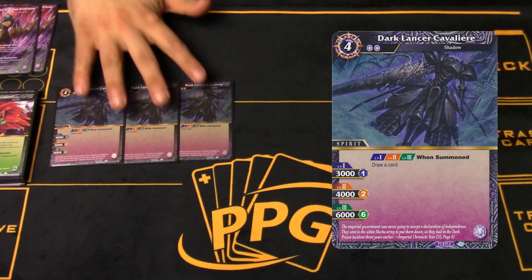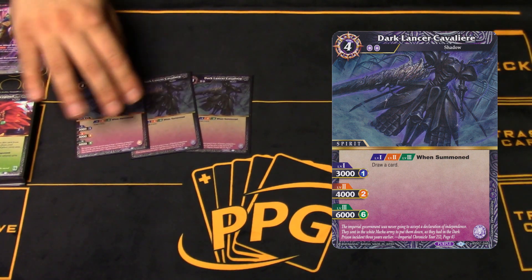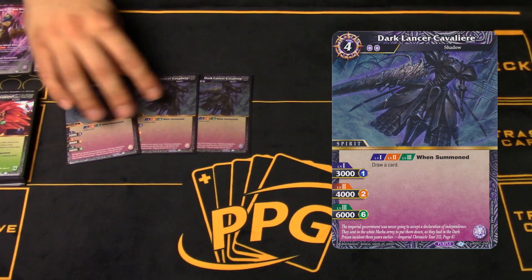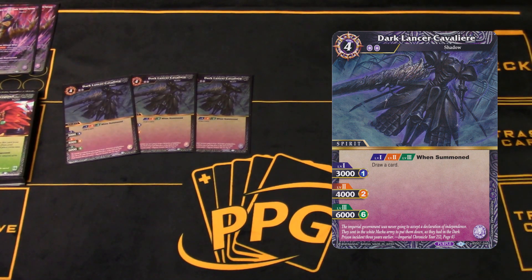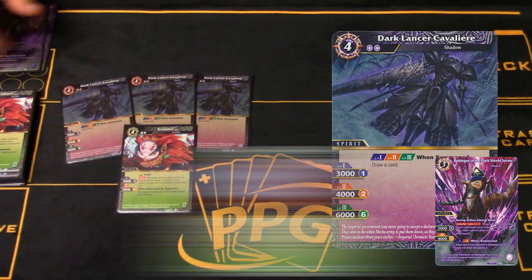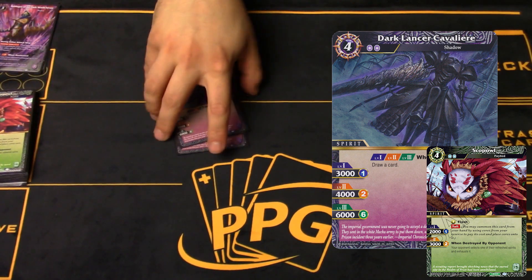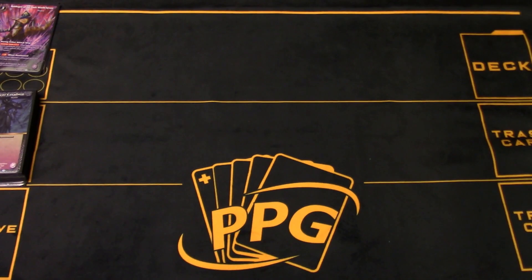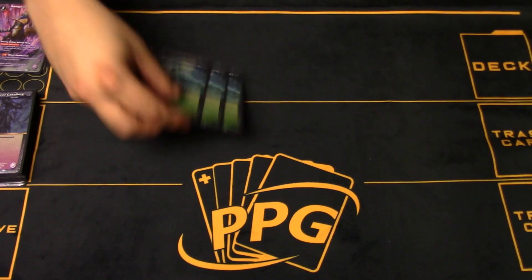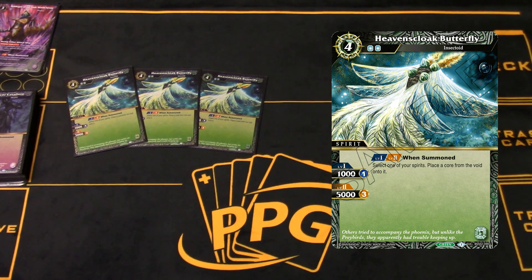Next is Dark Lancer Cavalier - definitely one of my favorite cards. It just has the perfect stat line for its level one and level two: 3k and 4k is just beautiful. It draws you a card, cycles you through, and most importantly is a target for your Baldagor, which is super important. The owl is also a target for Baldagor, so you can do some pretty nifty things. Being purple is also great for reduction reasons.